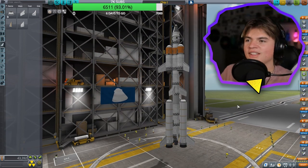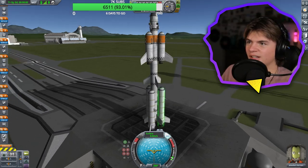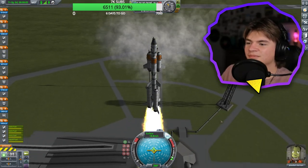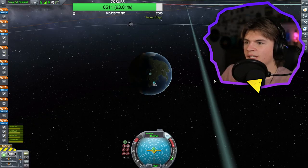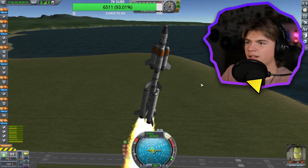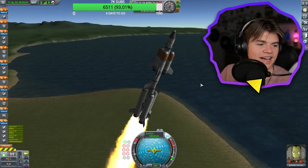Everyone wants me to test it, so I guess we're going to go for it. I honestly do not think it's going to work, but we're going to try it. Let's do it. Okay, it's off the ground! We're going to want to start tilting it to the right so we can get into an orbit that's pretty equal to the Mun's orbit. Let me go a little faster and then start tilting it. Fly, rocket, fly!